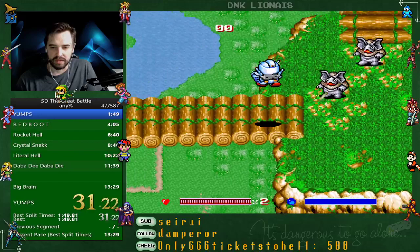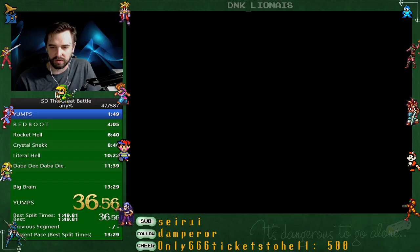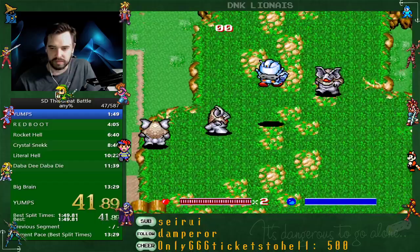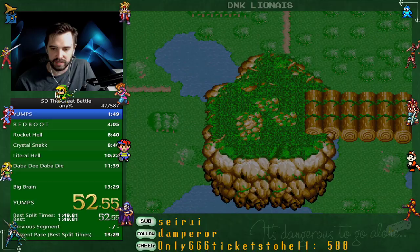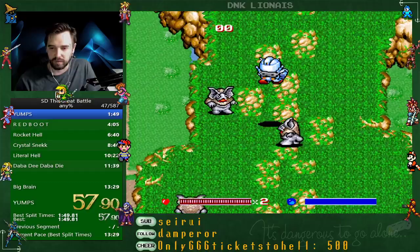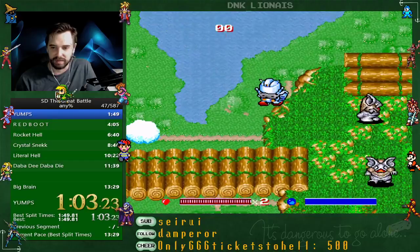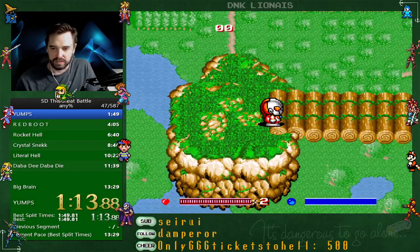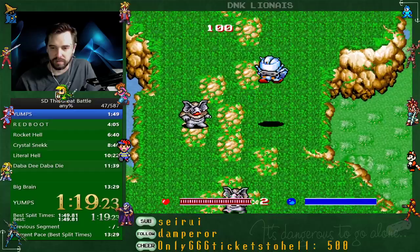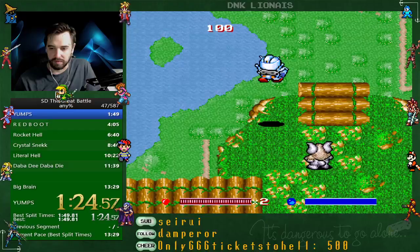I call this level jumps — I'm trying to jump through all of these enemies without taking any damage. There are certain points where it doesn't matter if you take damage, because it's not going to affect the timing of these platforms. But getting hit right here delays the spawning of that platform, so in attempts you'd be about a full second behind at this point.